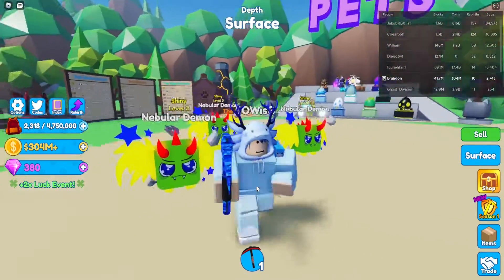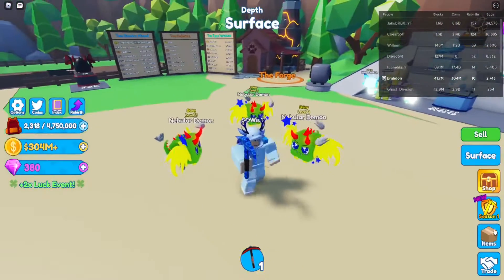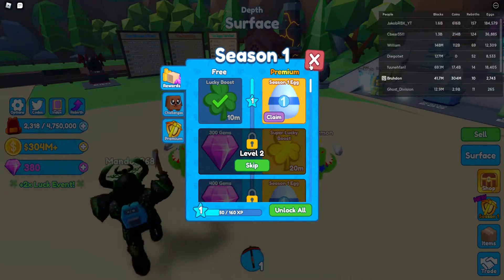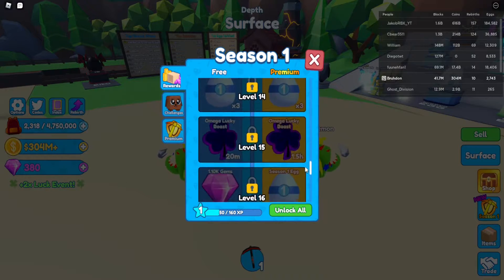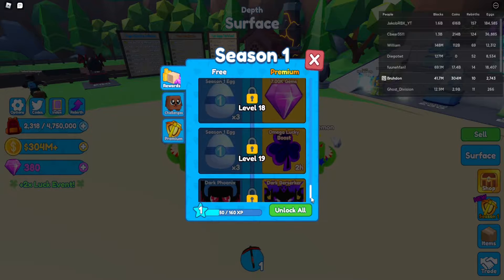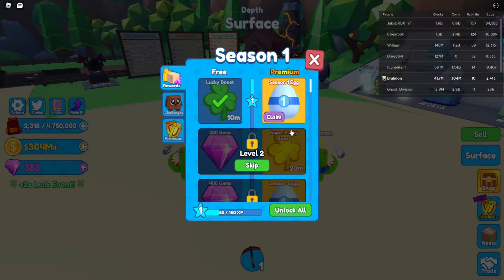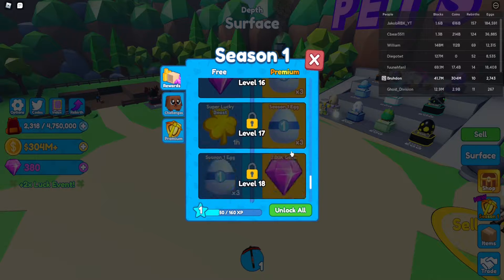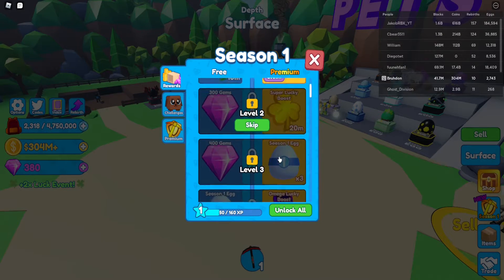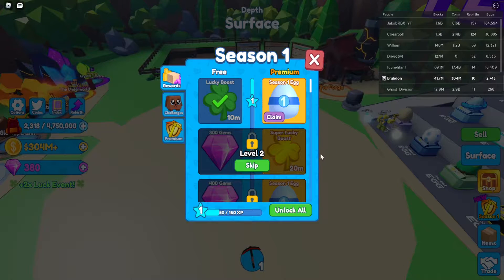Hey guys, welcome to a new video. Today we're gonna be buying the season pass in Mining Simulator. The reason I'm doing this is because it's really cheap to buy all the tiers and get premium in this game. We're gonna be trying to get some good stuff, I'm gonna use a luck boost, and the gems you get from this is insane. So we're gonna just get into it.